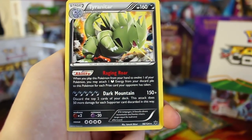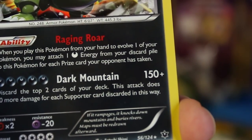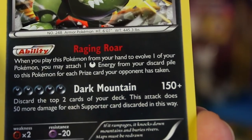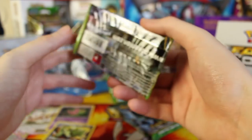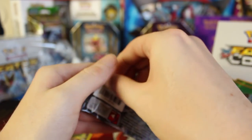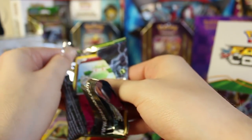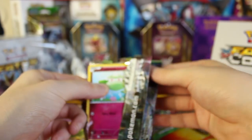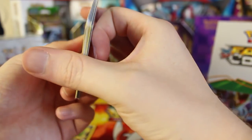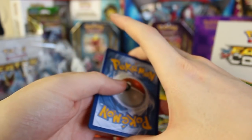We've also got a Tyranitar Holographic. Look at this guy — he has an attack that costs five energy cards. I think that's kind of Tyranitar's thing throughout the TCG. He was like the first Pokemon to ever have an attack that cost five energy. And actually, one of the old Tyranitars had three attacks, which is very unusual — most Pokemon have one or two — so I think the first Pokemon to have three attacks was a Tyranitar, but I could be wrong about that.